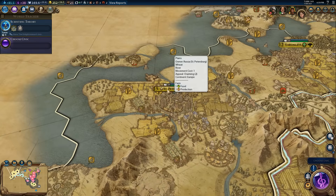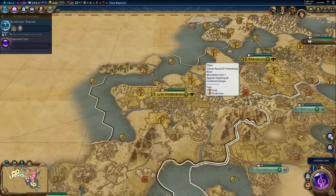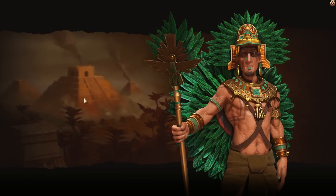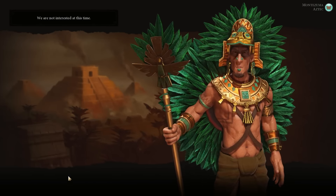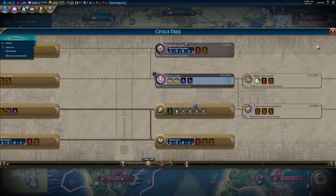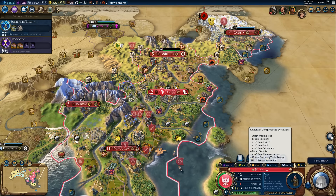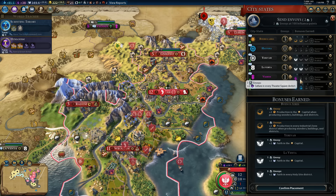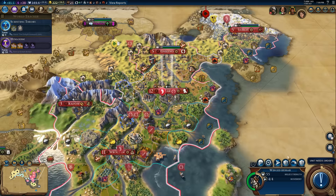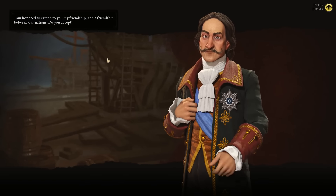We've got an embassy set up with Russia. Let's go ahead and set one up with the Aztecs as well — they're not interested, not surprised. New civics — let's go ahead and go for Humanism because I want access to those museums. Let's go ahead and get some spies, because it's time for that. Hattusa — awesome. Hattusa is definitely a place we want to be suzerain of. It's going to be six turns until our very first spy is done. We are friends with Russia again — interesting.